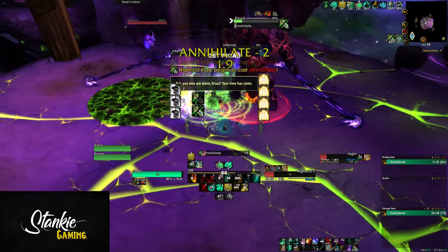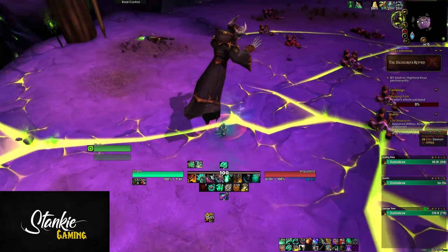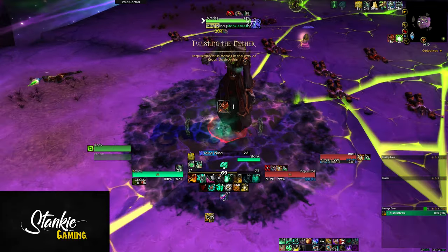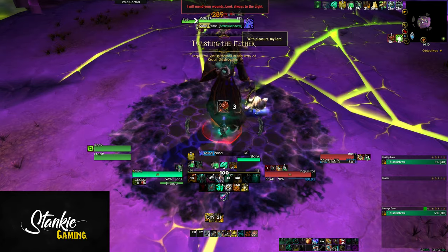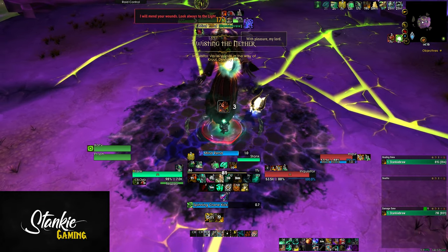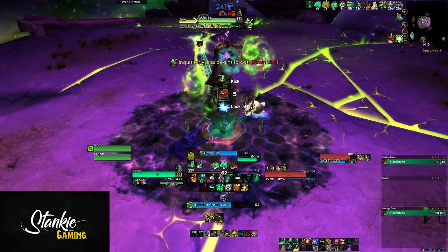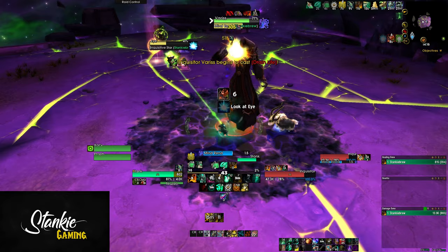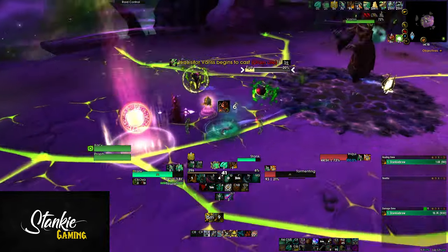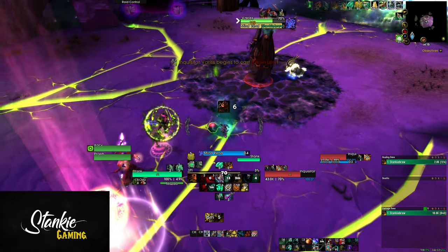Now let's break down phase one strategy. You can approach it in two ways: either rush down Varus to get as few infernals as possible so you don't have to dodge three of them in phase two and reduce the chance of mistakes — however, it means blowing your combat potion and possibly drums in phase one and playing phase one a bit riskier. I managed to shave off one infernal by using combat pot only, but it does mean going into phase two without all your consumables.